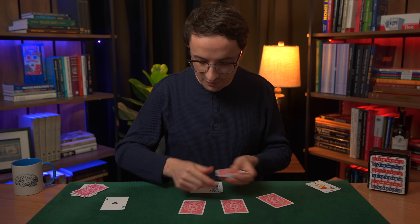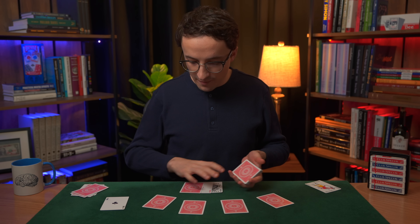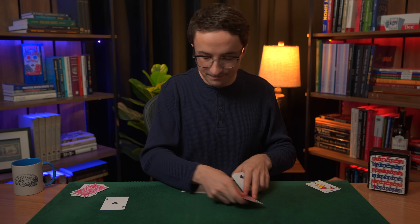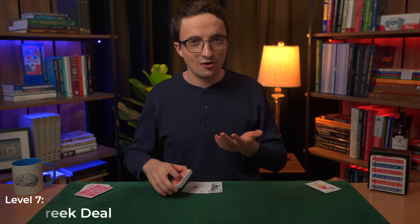Level 6 is called the bottom deal. The Ace of Hearts goes onto the bottom of the deck, and I'm going to deal one card to each of the other players and then one card to myself off the bottom. You can see the Ace of Hearts is no longer on the bottom of the deck because it's now in my poker hand.